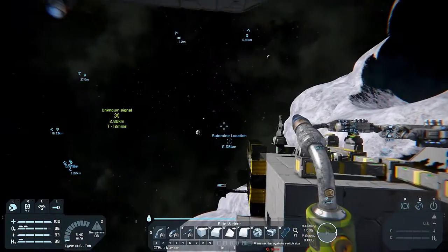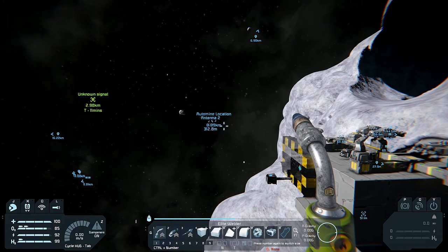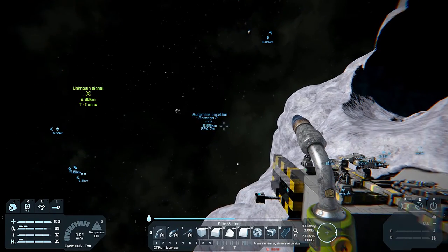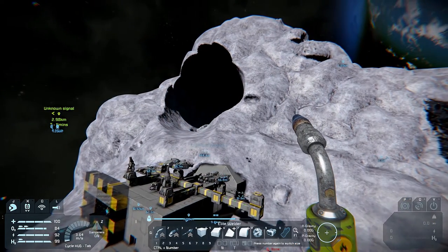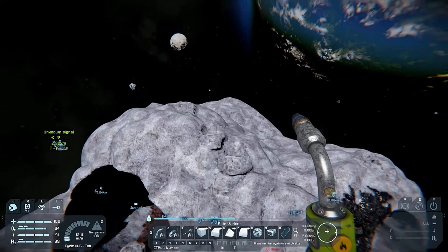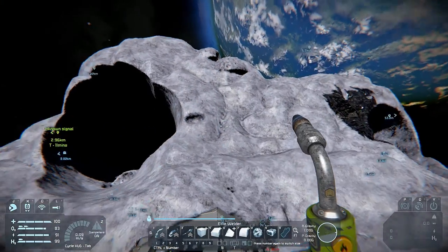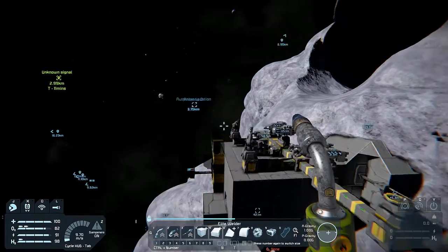There is one thing you really need to consider: the mining location needs to be within line of sight of the ship when it is docked. The script relies on the vanilla AI for autopiloting, and that AI is — to put it politely — terrible at finding its way around obstacles. So if you had a mining GPS marker behind another asteroid and the ship tried to go there, it would probably get lost trying to navigate around it. For maximum likelihood of working, make sure the destination has line of sight.